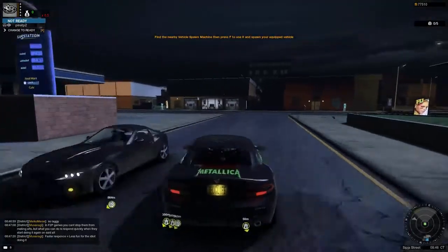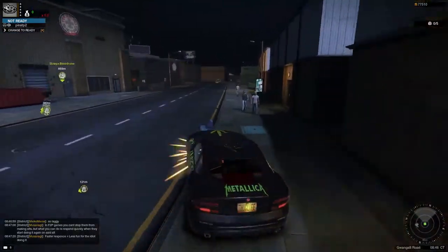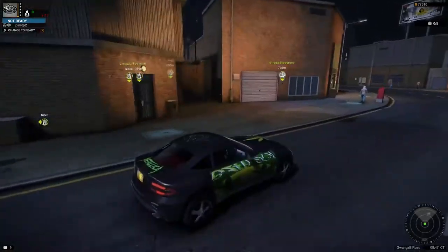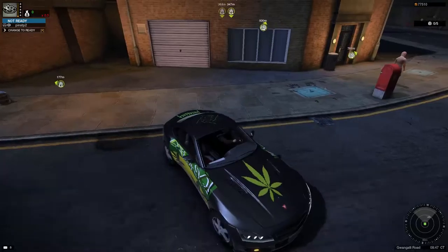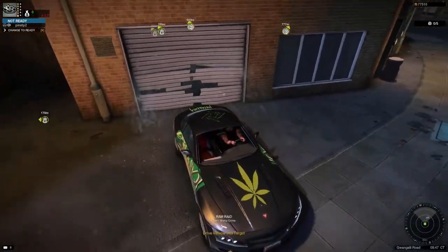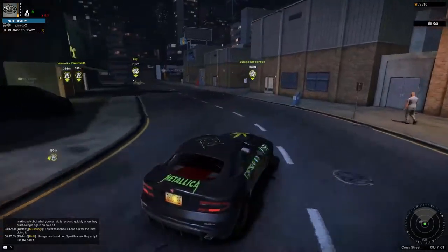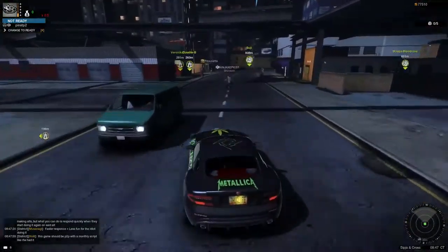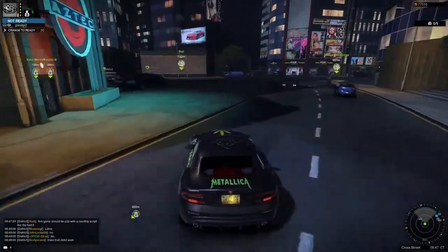All right, we're gonna go this way. I'm gonna show you guys some things that you can break in order to receive money when you're a criminal. You back up into it and stuff will fall out — you just pick it up and put it in your car.